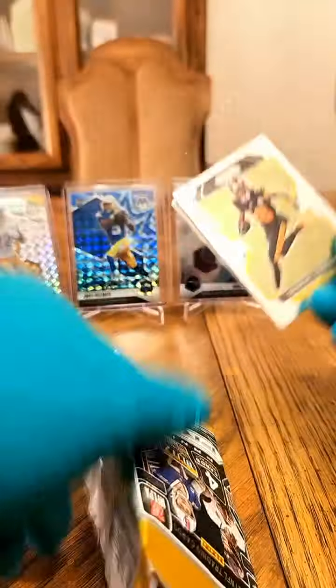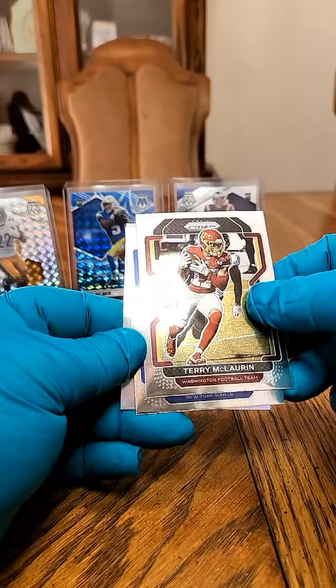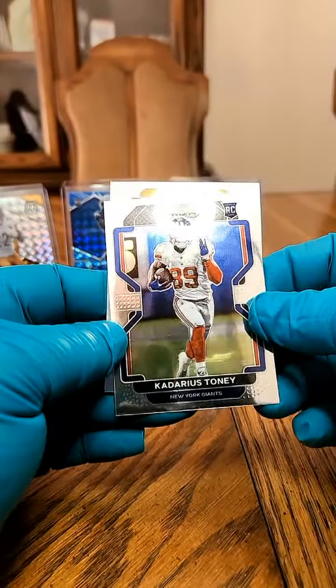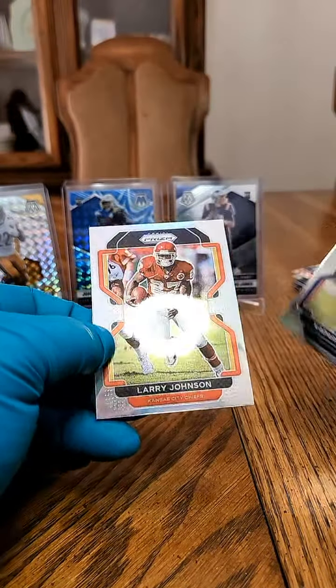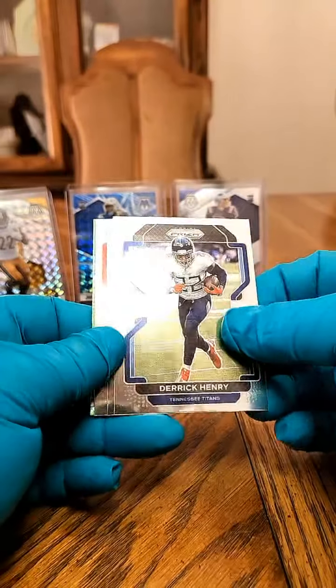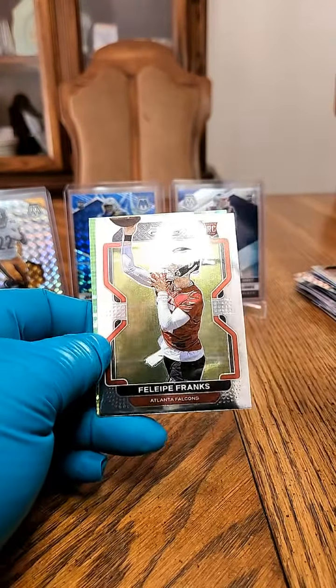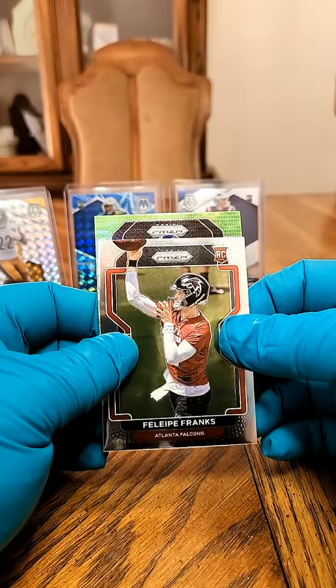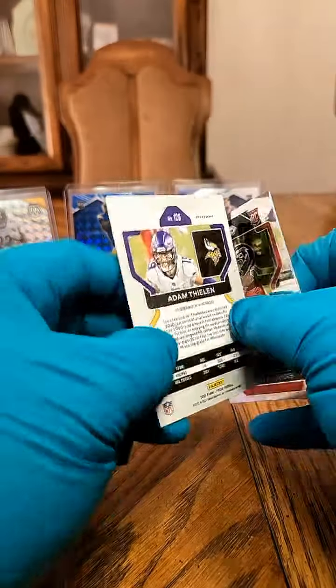Pack number two. Starting off with a Deontay Johnson. We got a Scary Terry. We got a rookie for the New York Giants — Kadarius Tony, not bad. We got a KC Chief non-rookie silver — Larry Johnson on the back. Pack three: King Henry on the front, followed by an Aaron Jones. We got a rookie for the Falcons — Felipe Franks. And on our green pulsar going to the Vikings — Adam Thielen on the green pulsar. Nice!